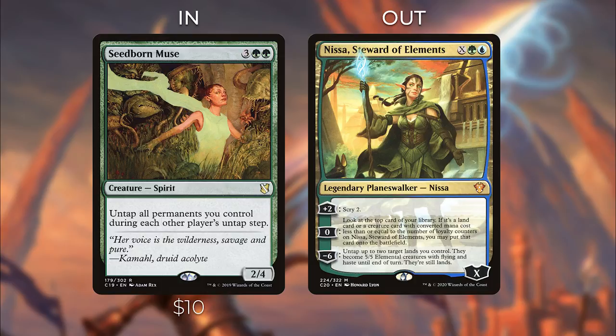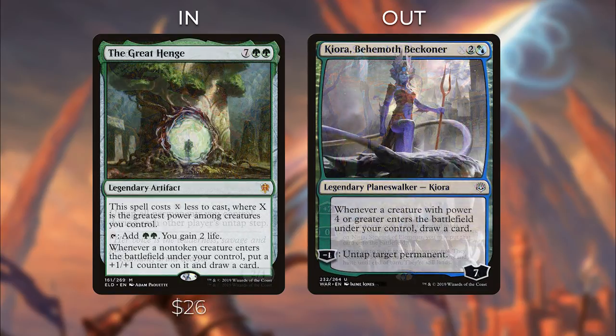Seedborn Muse allows you to untap all permanents you control during each other player's untap step, allowing you to maximize your mana and play spells on your opponents' turns. Then we have The Great Henge — it costs X less to cast where X is the greatest power among creatures you control, so it's easy to cast with your big hydras. You can tap it to add two green and gain two life, and whenever a non-token creature enters the battlefield under your control, put a +1/+1 counter on it and draw a card.